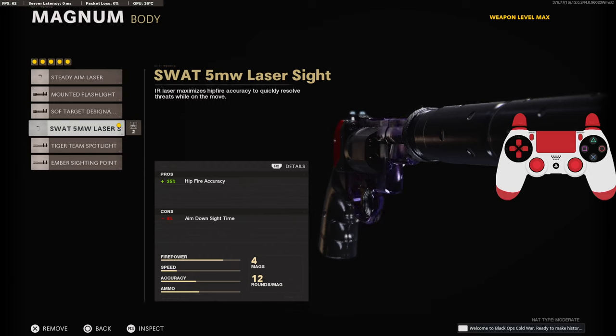On the body, we're going to be using the SWAT 5mW laser sight for the 35% added to the hit-fire accuracy. It does take off 8% to the aim down sight time, but we're using dual wield so it doesn't really matter.